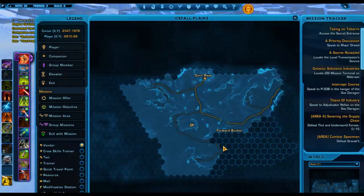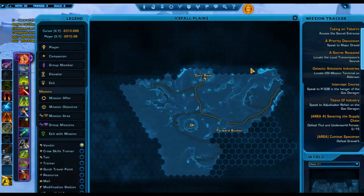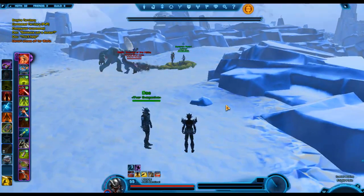We're back at the west nest in the Icefall Plains. Use Dorn Base as your guide — head straight south and look for this kind of ledge right here. Those coordinates are negative 2810 and 99. Rebs are going to come from up top here since there's an imp base — you have to get over that. Come up top here and just follow this all the way down to this little ledge. Nest is right there — do the same thing, rinse and repeat.